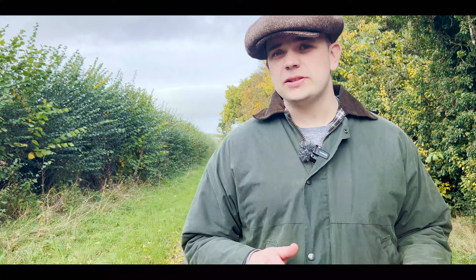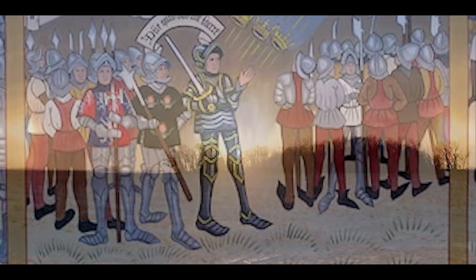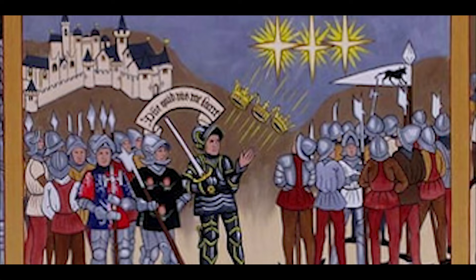As dawn broke, Edward and his troops were met by a parhelion — three suns were visible in the sky. Being superstitious people, this initially frightened the troops, but Edward assured them it was a sign that represented the Holy Trinity and that God was on their side. Edward took this symbol as his emblem: the sun in splendour.